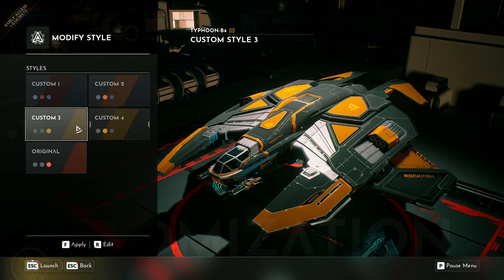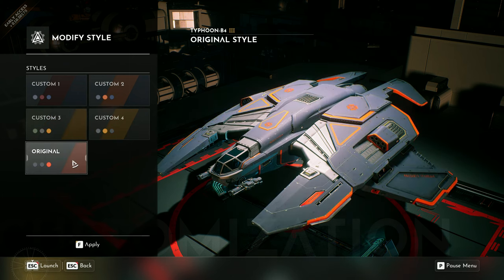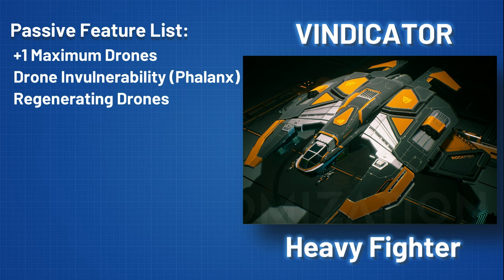Another distinguishing feature is the variety of passive abilities we equip our Windicators with. Right now, the most desired features are maximum number of drones increased by one, drone invulnerability during Phalanx, and passive health regeneration for our combat drones.